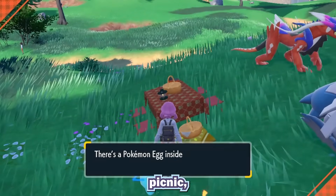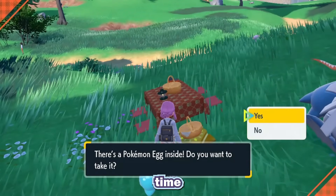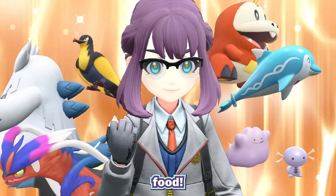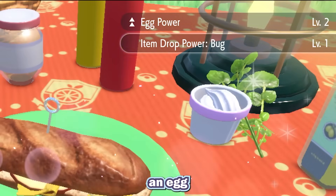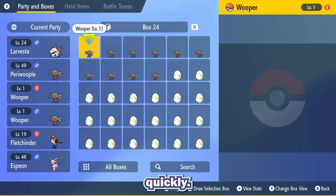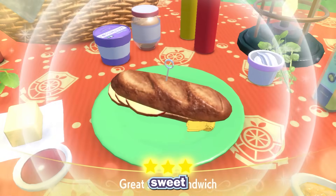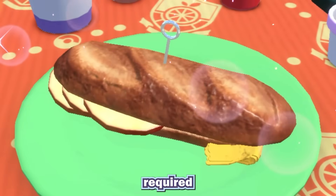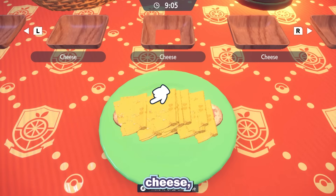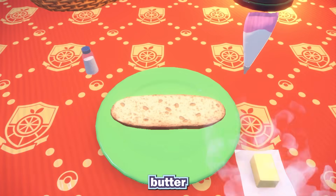Now that you've started a picnic, eggs will appear randomly over time in the basket, but you can make them appear more frequently with the power of food. Making sandwiches with an egg power of 2 is ideal for getting more eggs more quickly. My go-to is the Great Sweet Sandwich. The ingredients required are bananas, apples, cheese, whipped cream, butter, and salt.